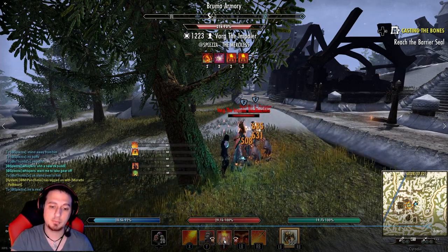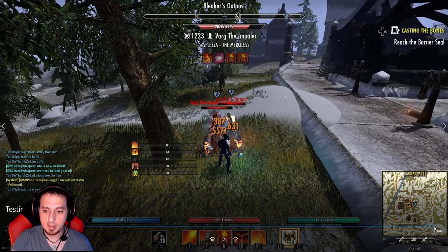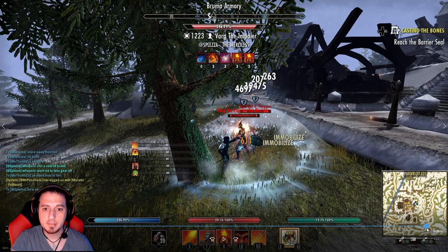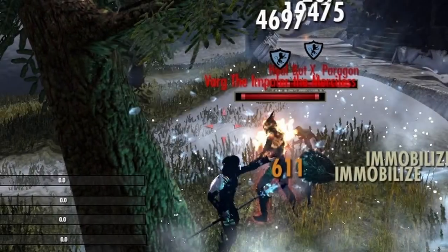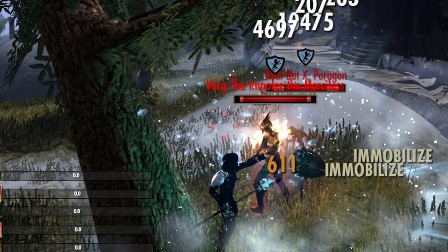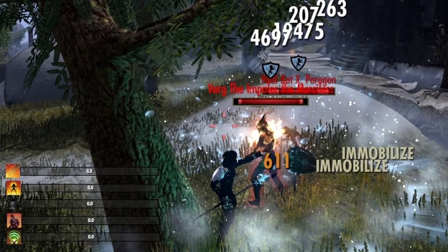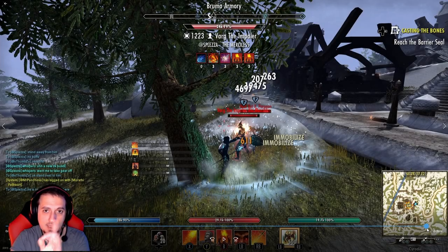It's going to proc on Spleza and then disperse his damage over to Thumbs. Thumbs has less resistances, so you'd expect more damage. Let's go back so you guys can see frame by frame — it actually hits Spleza for 4697, which is approximately what it hit before, but it also hit Thumbs for like 10,000. So that's how it's doing the damage: it's taking the AoE from Spleza, dispersing it to Thumbs, and Thumbs is also getting hit with his own Hrothgar proc. That's how the AoE works.